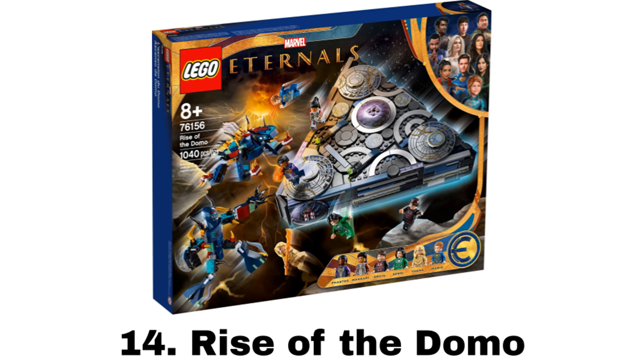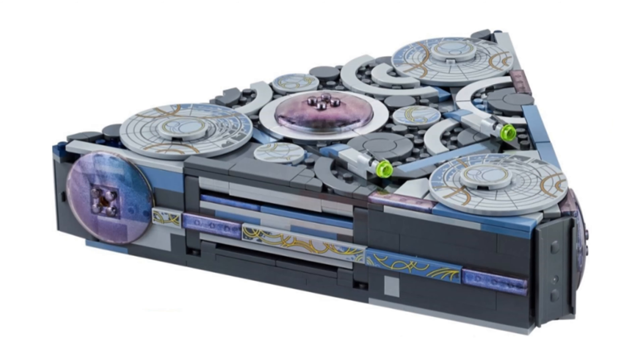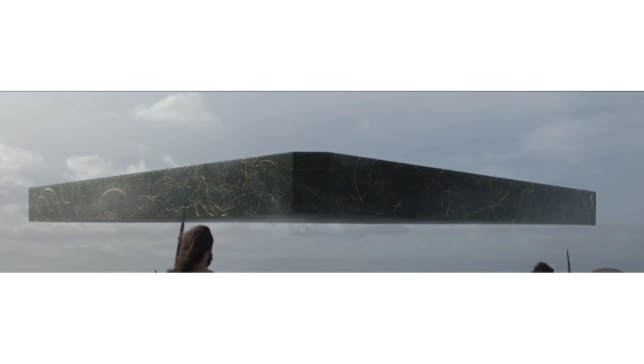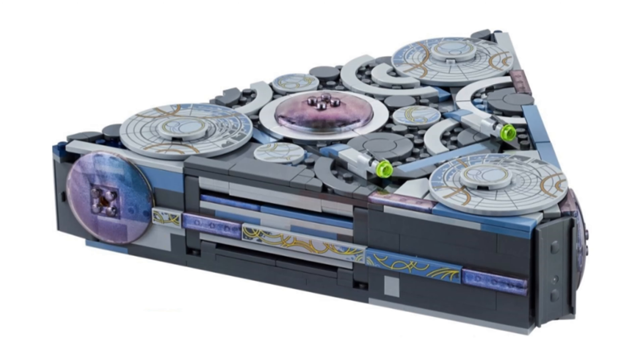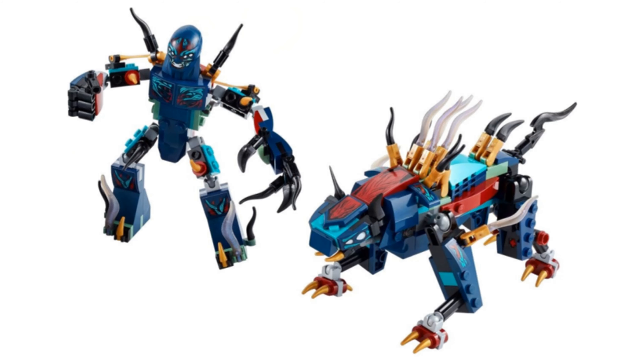Number 14 is Rise of the Domo. It comes with six minifigures: Icarus, Cersei, Thena, Druig — which is my favorite of the Eternals figures just because I like the black and red color scheme — Makkari, and Fastos. The Domo is a very interesting ship just being a triangle, but compared to the movie the build is not as smooth, with stud shooters on top and kind of clunky looking. It can open up to reveal the interior, which has a decent amount of space. It also comes with two Deviants, one of which is Crow, but both are a bit ugly and lacking with more blocky builds.